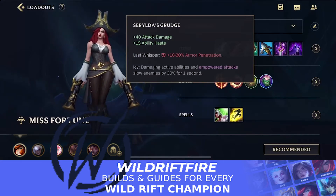The reason this item is really strong is because of its Icy passive: damaging active abilities and empowered attacks slow enemies by 30% for one second. This works with every tick of damage from Miss Fortune's third ability and her ultimate, Bullet Time. There's a classic combo — Amumu's ultimate combined with Miss Fortune's ultimate, called 'Curse of the Sad Bullet Time' — and even after Amumu's stun, the slow from Serrated Grudge continues to apply through Bullet Time.